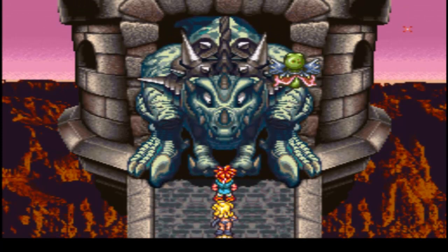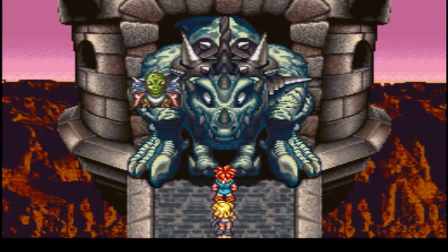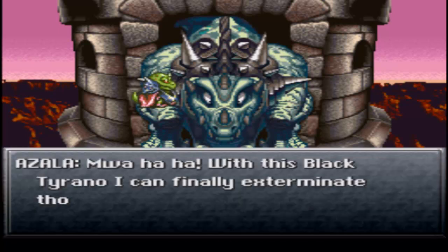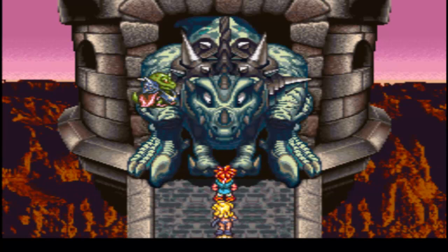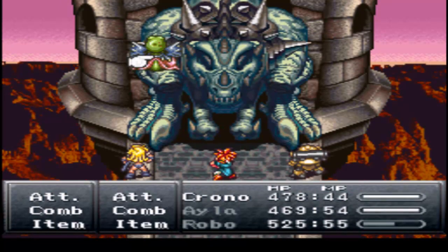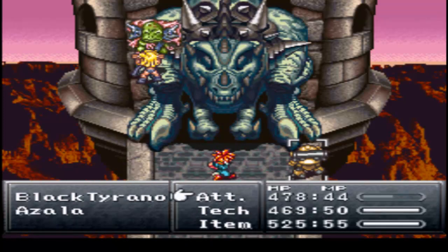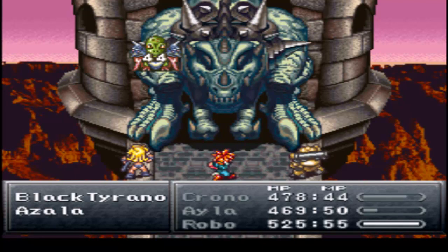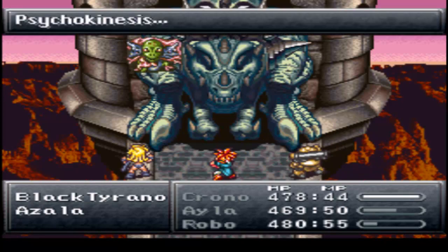What the hell is that thing? What is that in the background glowing? Red star falls, stay the earth! Though it may be our fates to perish, we will not simply hand this world over to you! With this black tyranno, I can finally exterminate those filthy apes! This boss fight's kind of hard. Attack Azela. Let's try rock throw, see if that does anything.